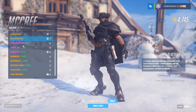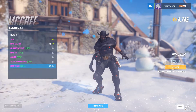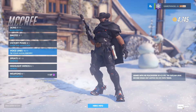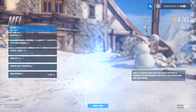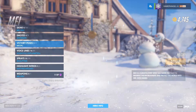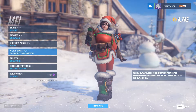McCree doesn't have a new skin but he does have the Scrooge skin — or McCrooge as I'd prefer to call it. That was from last time and the hat trick emote too, which I really want. May does not have a new skin because she has the one from last year. You also get a new icon, which is a simple snowflake.